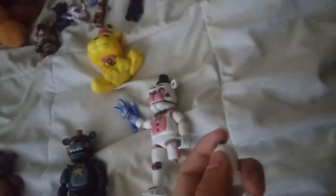We could go on with Rockstar Freddy McFarlane action figure — again, these guys are very articulated. Then we have Lefty — I know he's not named Freddy, but he's still a Freddy. Then we have Funtime Freddy, whose leg breaks off way too easily, so I want a replacement for the leg.